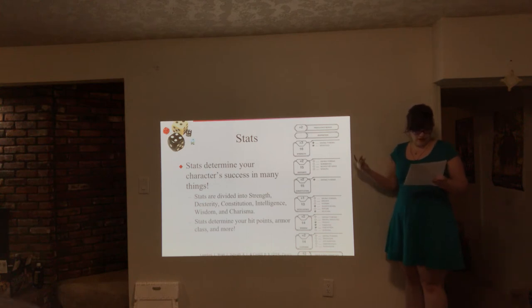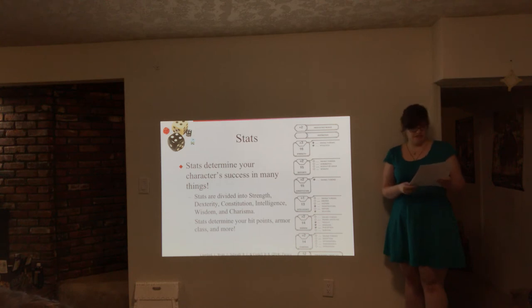Adding these to our stats gets the following. With these things in mind, we can now find our Total Hit Points, which is 10 plus the Constitution modifier; our Initiative, which is our Dexterity modifier; our Passive Perception, which is 10 plus the Wisdom modifier; and our Armor Class, which is 10 plus the Dexterity modifier.